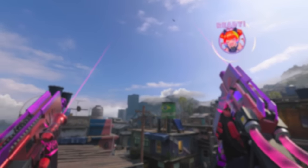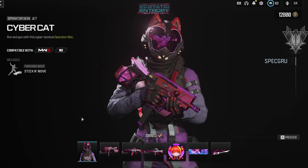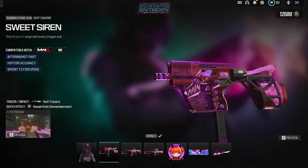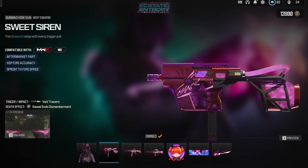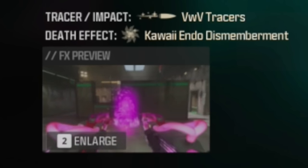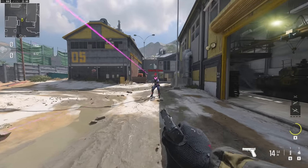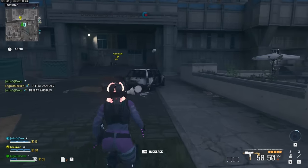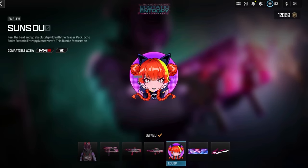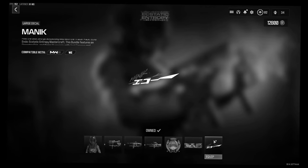We just got our first Mastercraft weapon in Modern Warfare 3, this coming in the Tracer Pack Echo Endo Elastic Entropy Mastercraft bundle. It comes with the Cybercat Jet operator skin with a stick and move finishing move, the Mastercraft itself called the Sweet Siren with VWV tracers and kawaii endo dismemberment effects. It also comes with an MCW blueprint, a Holger 28 blueprint, an emblem, a calling card, and a large decal.